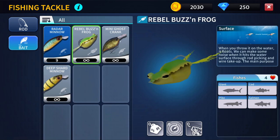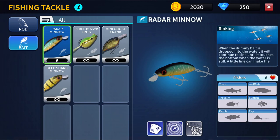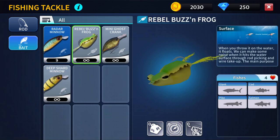You can catch different bigger fish with this. What is this — a fish heart? When you throw it in the water it floats. When dummy bait is dropped into the water it will continue to sink until it touches the bottom, and while still in the water the line can attract trout, wolf fish, sunfish, trevally, perch, and ray. I don't know if this is going to work in this river though, but for now let's use the rebel.